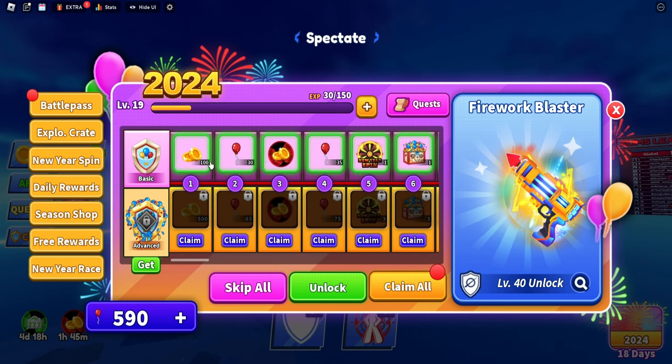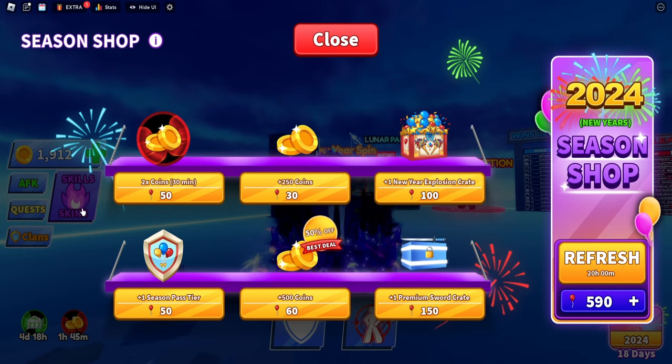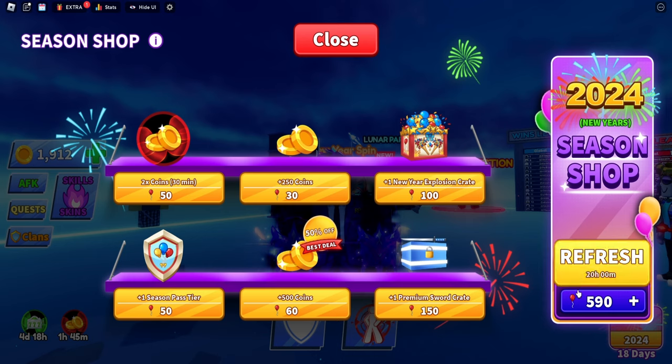What we're looking for is the balloon — or whatever the current season pass currency is. Once you get enough balloons, go to the season shop on the left. Here you can buy a lot of things: new year explosions, coins, and other items. If you keep looking, you'll find at a 5% chance you can get a wheel spin, and at a 0.03% chance you can get this weapon directly.